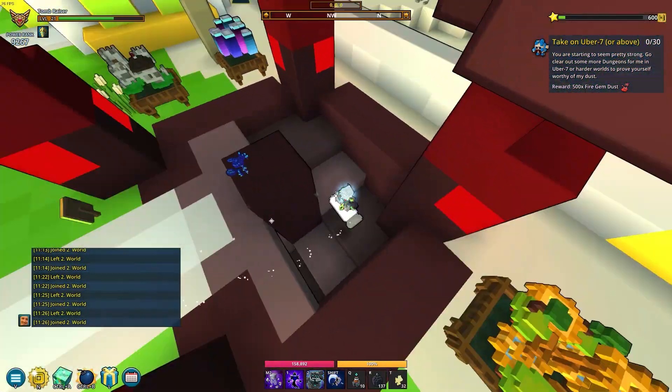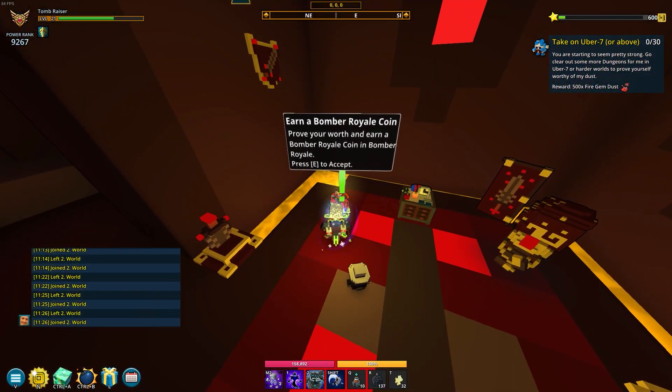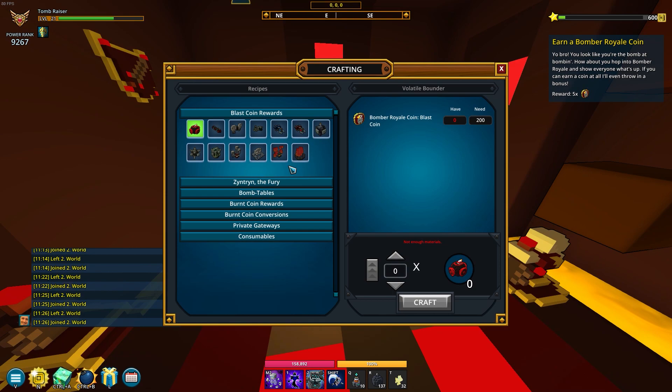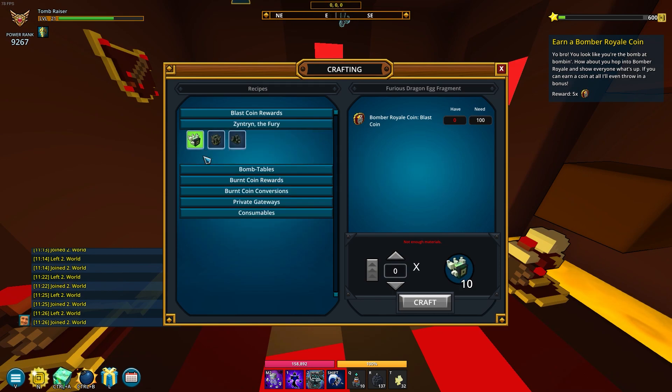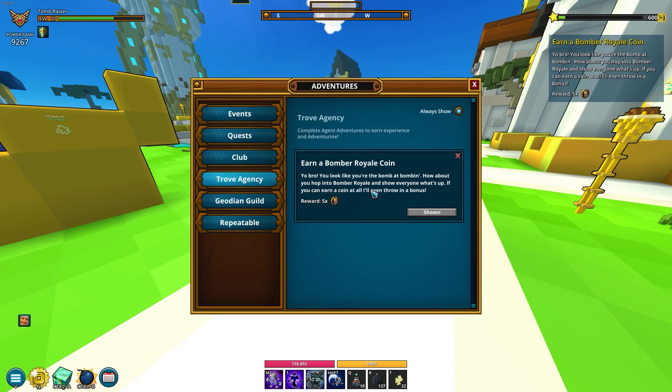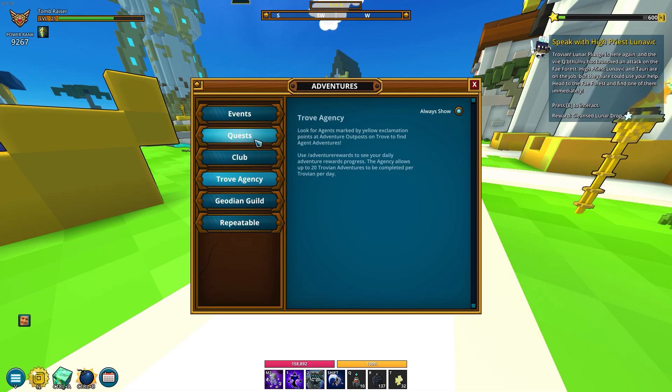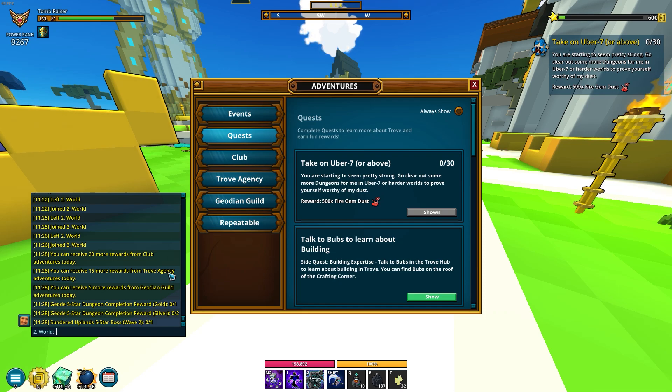I want to quickly mention Bomber Royale. Every day you can take this quest, play one Bomber Royale match, and you'll get some extra coins and also an egg fragment for this dragon. I'm not gonna do this on this account because I don't plan on going that deep, but I'll give you a bunch of tips in this little section.